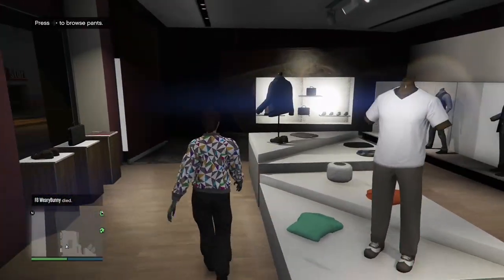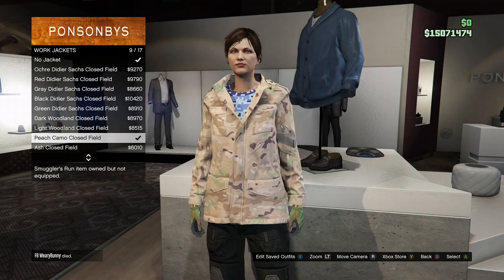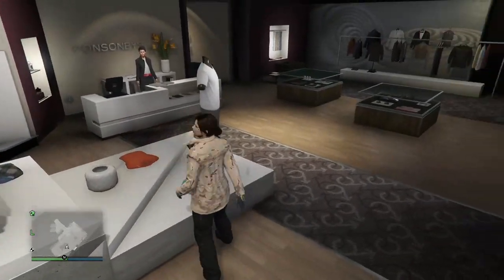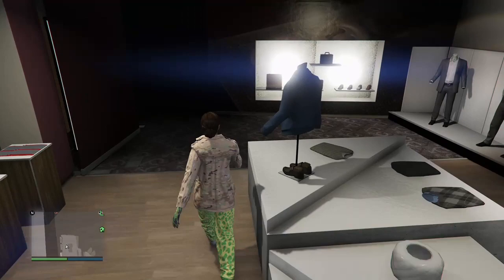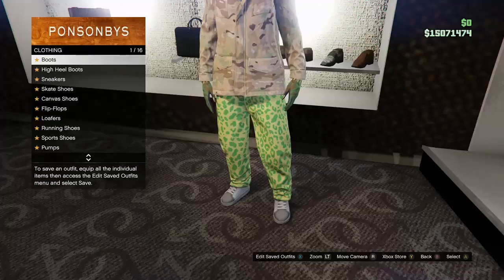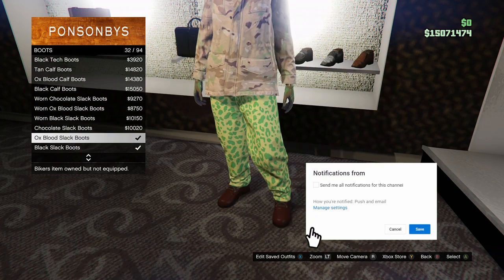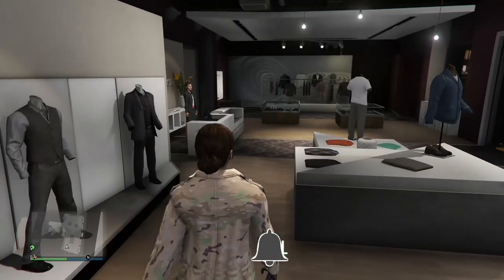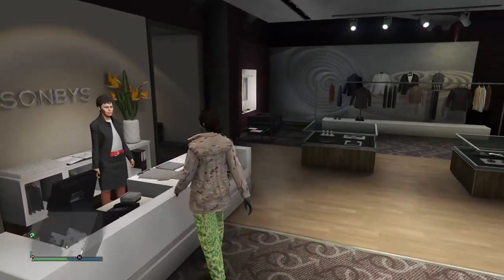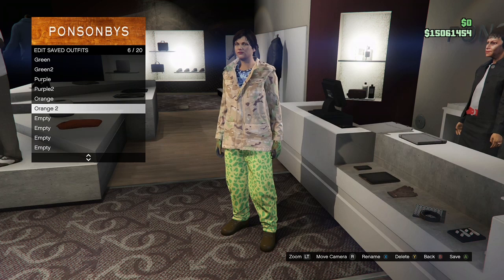Then go to the top section, go to track jackets, and purchase the peach camo clothes fill again. After that, go to the pants section, go to sport pants, and purchase the spotted muscle pants. Then go to shoes, go to boots, and purchase the chocolate slack boots. After you've got all that, back out and save the outfit underneath your last outfit — I'm naming it orange two.